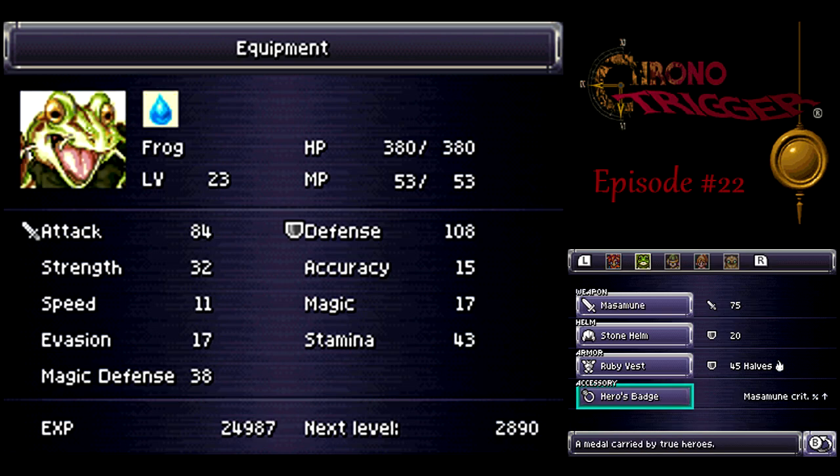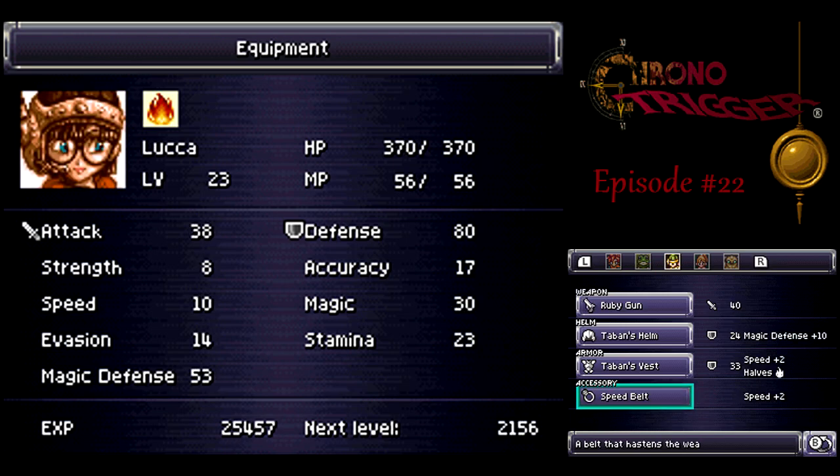I'm just going to go over my setup real quick here. I decided to go with the Ruby Vest on Frog, because I think the fire damage reduction is more important than the Dark Nails magic defense boosting. I also equipped him with the Heroes Badge to boost the critical hit rate of the Masamune.